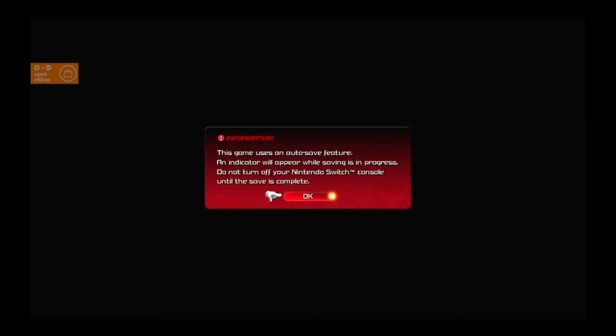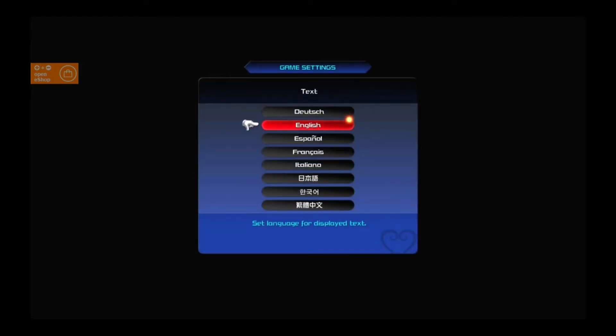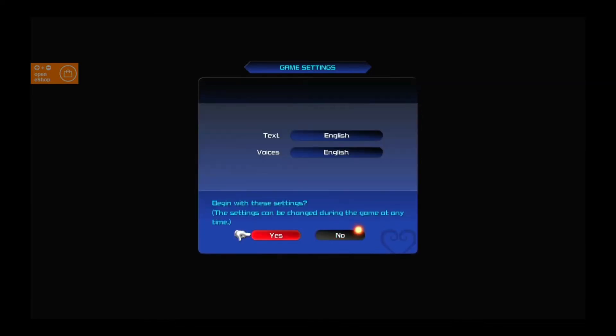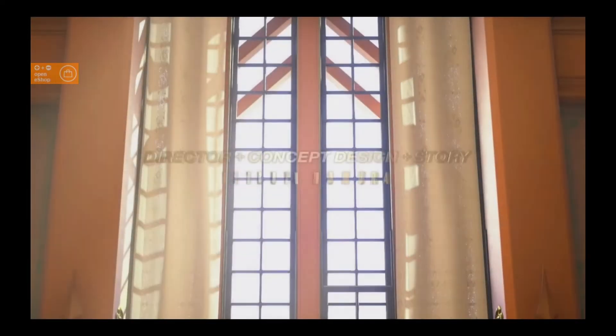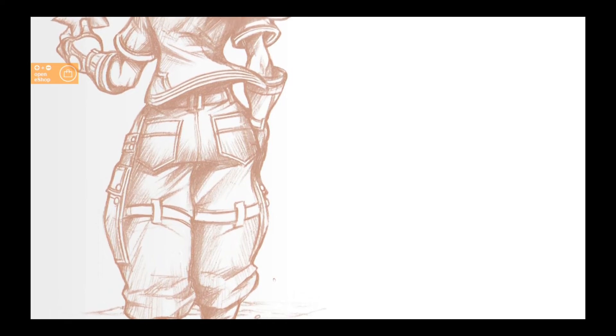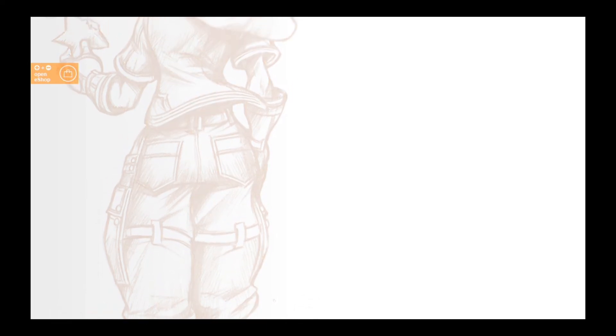In case people don't know, cloud version essentially means you're playing the game on a server elsewhere. It's similar to how remote play works — remote play plays off of a device like a PlayStation 4. So you're essentially playing the game somewhere else using your internet connection.